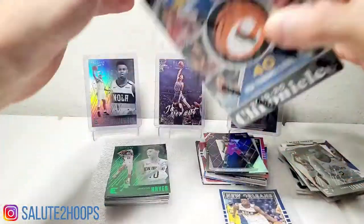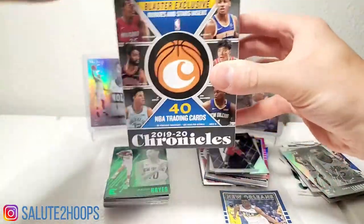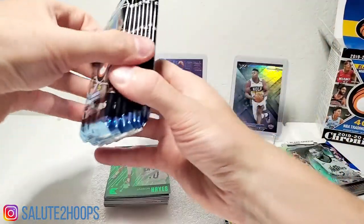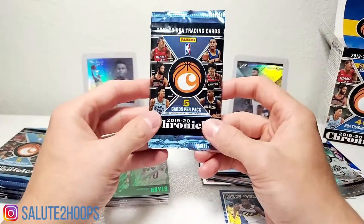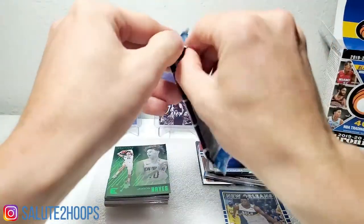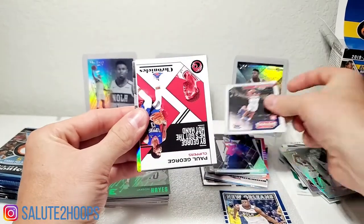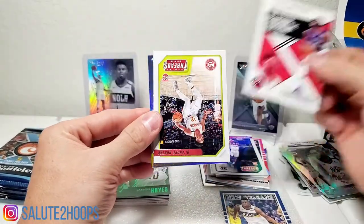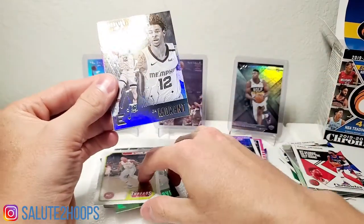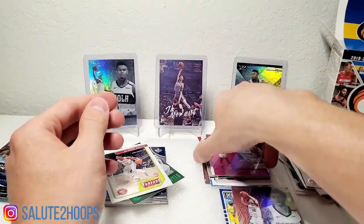Alright, last but not least the blaster. Blasters are your standard 20 bucks still guys, no price change there. Five cards per pack, 40 cards per box — let's get it, let's get something good. We got Rui, Paul George, DeAndre Hunter — ooh, sorry DeAndre but you got overshadowed — John Morant baby! Darius Bazley. I like that, pretty sweet. Put him over here.